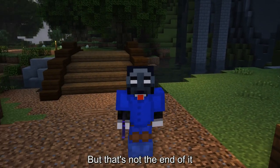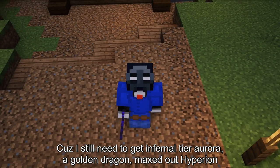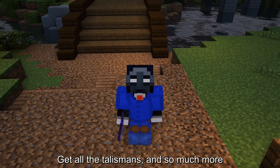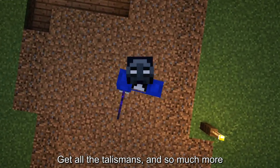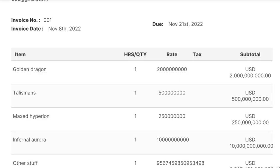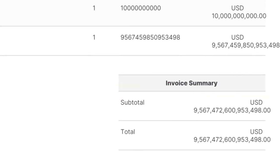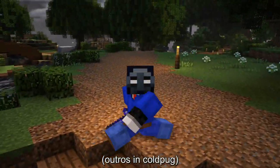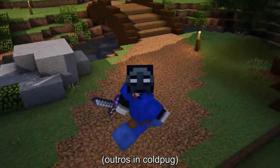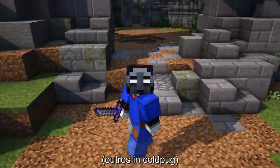But that's not the end of it, because I still need to get infernal tier Aurora, a golden dragon, maxed out Hyperion, get all the talismans, and so much more. And it's gonna cost. So back to Kudra. If you watched the video, I hope to have not spoiled it — thank you. If you want to watch more videos like this, click the button on the left. If you want to continue watching my recordings, click the button on the right. If you want to support the channel, consider being a channel member or maybe join the Discord, and don't forget to leave a comment as I read all comments.